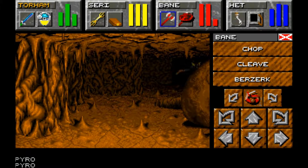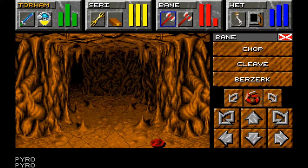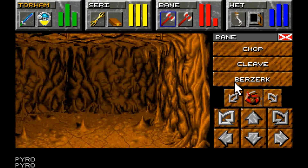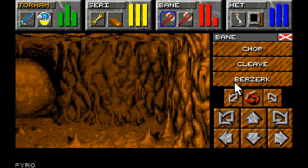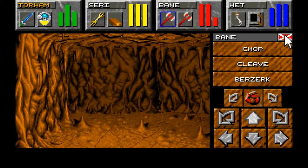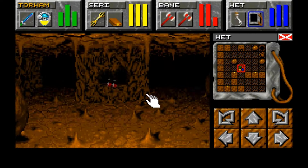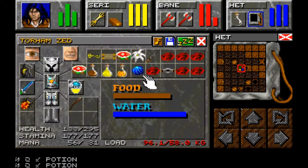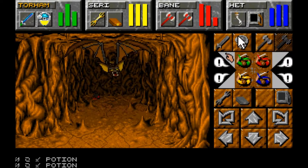Found a giant boulder and a pit down. I'm well aware we are painfully over-encumbered, but there is so much Pyro on the ground that I want to pick it up. So that when we find wherever it's meant to go, we've got it. Found some red potions - I believe those were fighter potions.